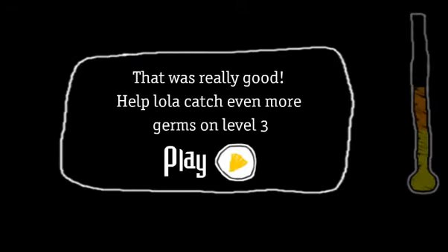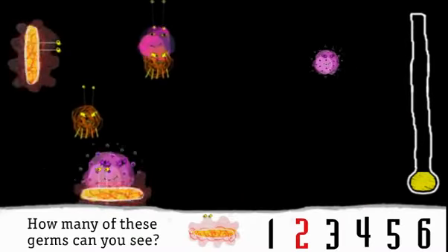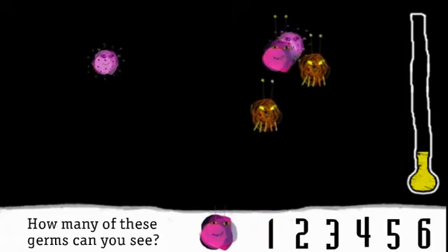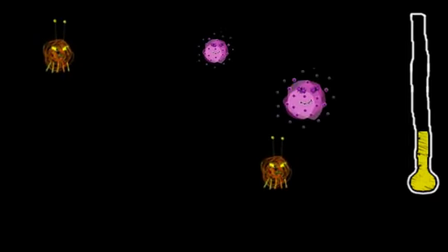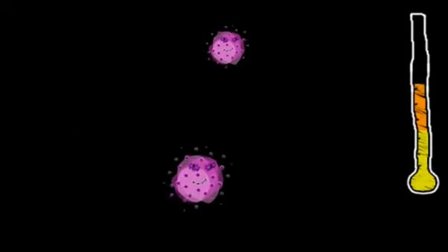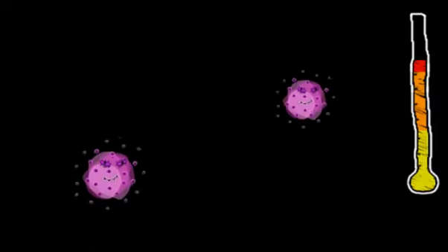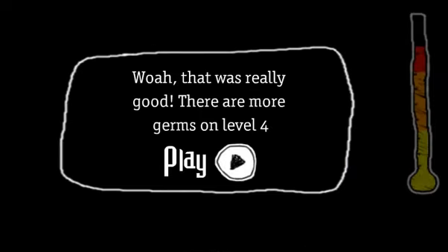Help Lola catch even more germs on level three. How many yellow wavy germs can you see? Two. Well done. How many pinkie germs can you see? One. Well caught, Lola. How many brown jumping germs are there? Wow, well done. How many green caterpillar germs can you see? Two. Well done. That was really good.